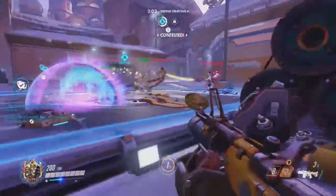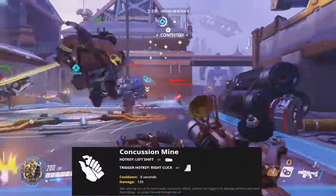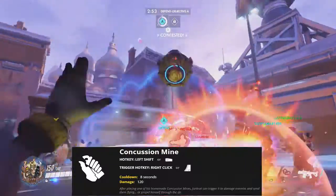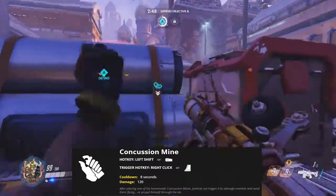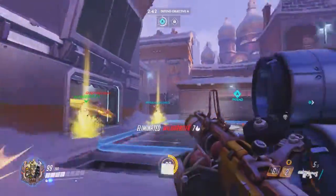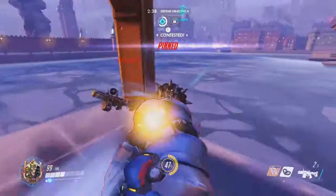Moving on to his left bumper ability, the Concussion Mine — cooldown time is 8 seconds and the damage is 120. After placing one of his homemade concussion mines, Junkrat can trigger it to damage enemies and send them flying, or propel himself through the air. This is really good for reaching high places: put it down, jump over it, blow it up, and you can go flying to high destinations or over walls.